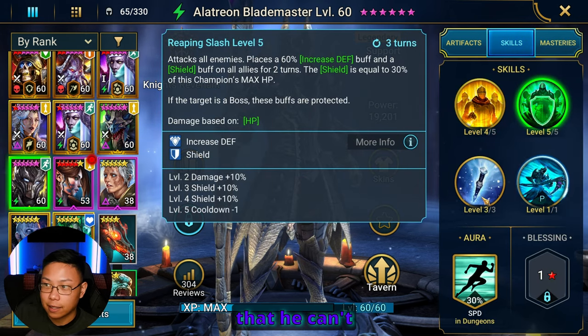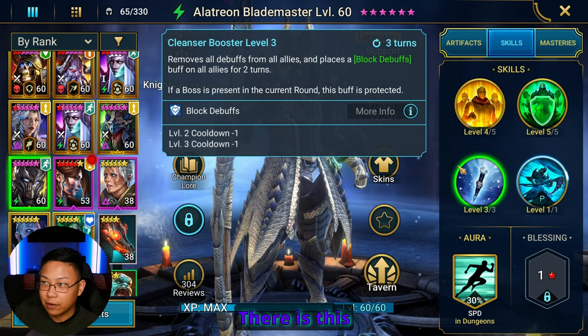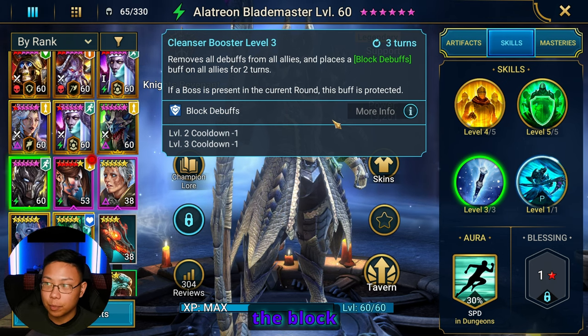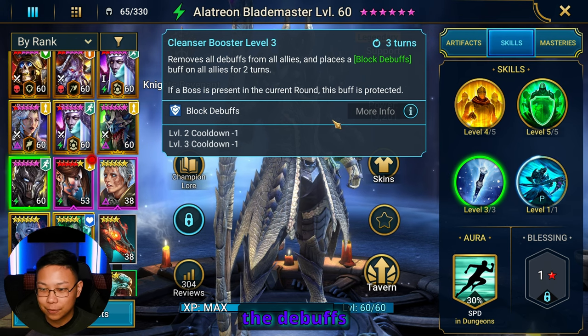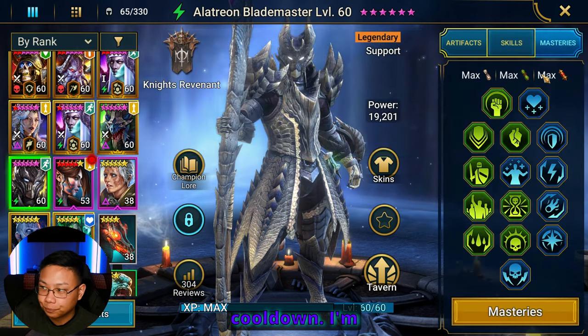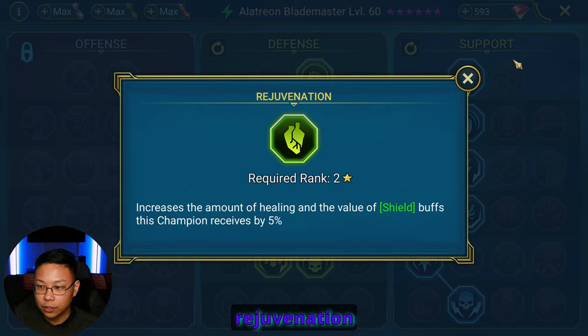Even though I one-key everything, I feel like Hydra is where he would mostly have play. With that context: we're going with extra resistance because he still needs resistance. There's nothing in his kit that says he can't get feared, stunned, or provoked. If he's fast enough to place the block buffs before the debuffs land, that'll obviously protect him, but that's still on a three-turn cooldown, so I'm going to build him with resistance. We're also doing Rejuvenation to increase healing and shield value, and that's an extra 5% for his own shield.